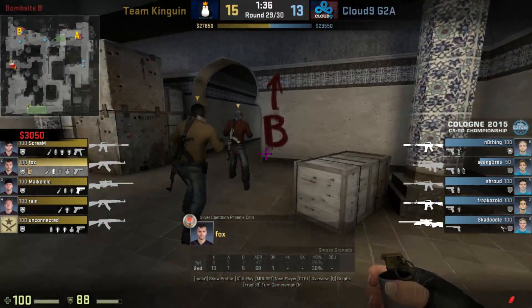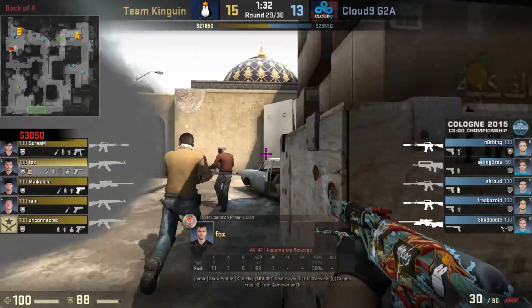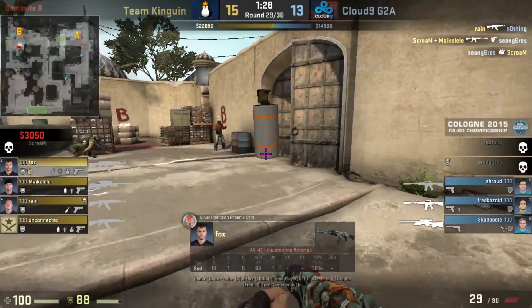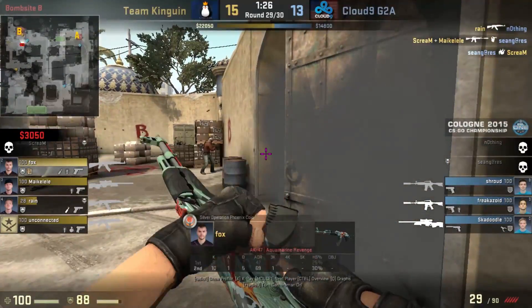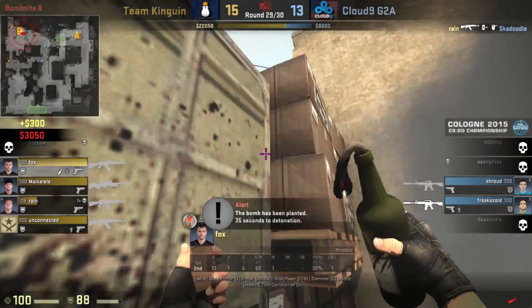Fox is the third person into the site and doesn't throw any grenades. He follows both Rain and Dennis to the right hand side of the smoke and is focused on getting any trades should they go down. Once the site is clear he smokes the door and goes to plant, and then holds a very passive position from under the window for the rest of the round.